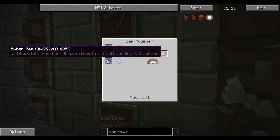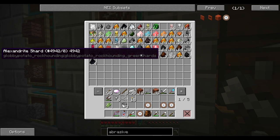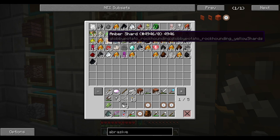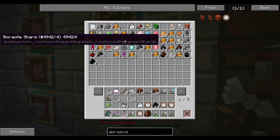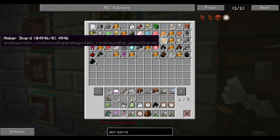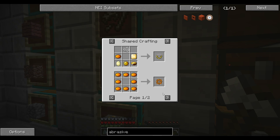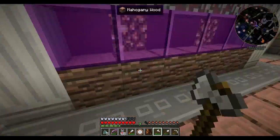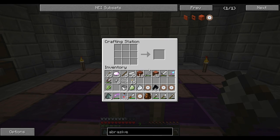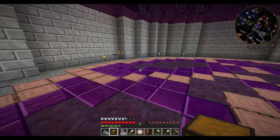We can polish these to make amber gems. We also have alexandrite shards, onyx shards — tons of those — and a borisite. We mostly have amber shards. Amber shards can be used to make an amber round — I'm not sure what that is, but it looks pretty. Let's stick these in the gem polisher and make a chest to store the spare rounds.